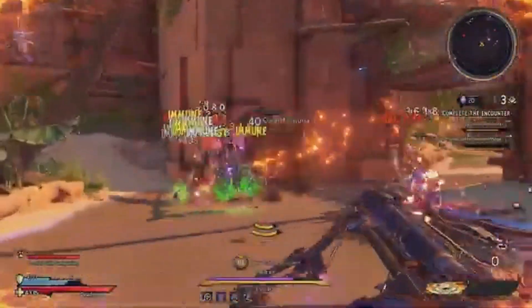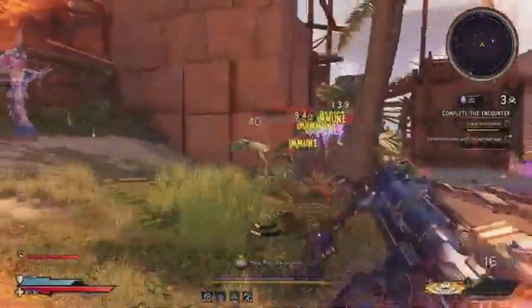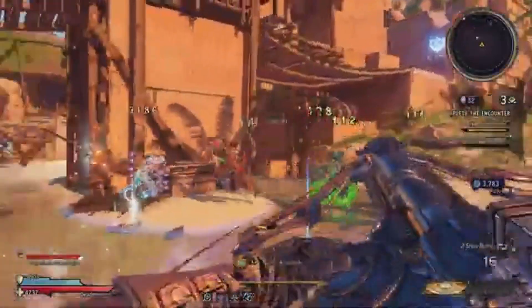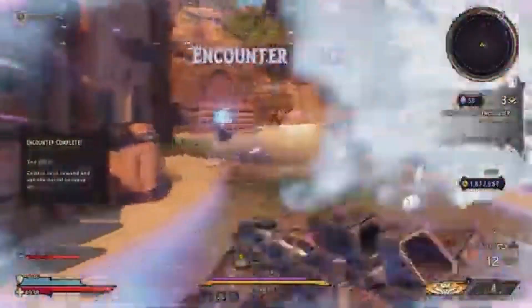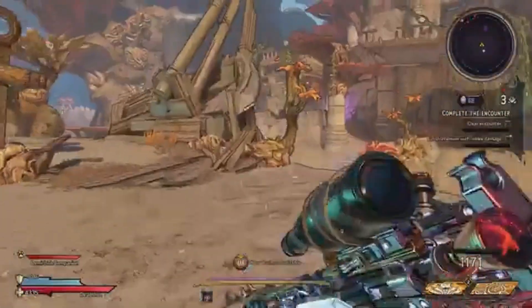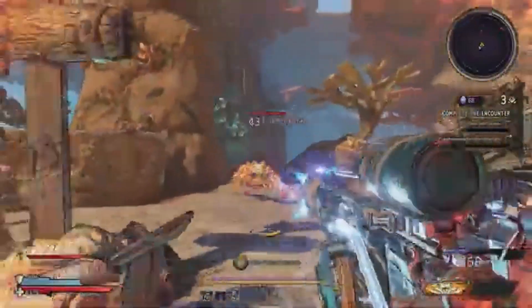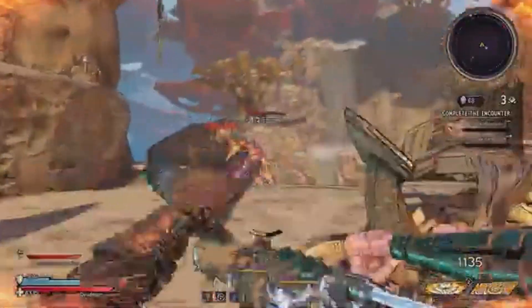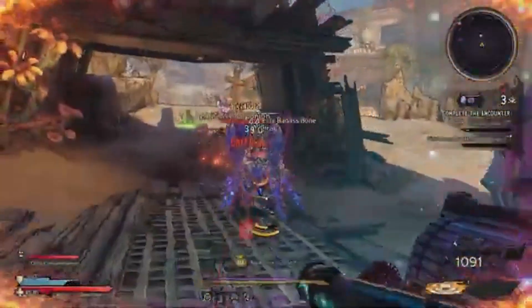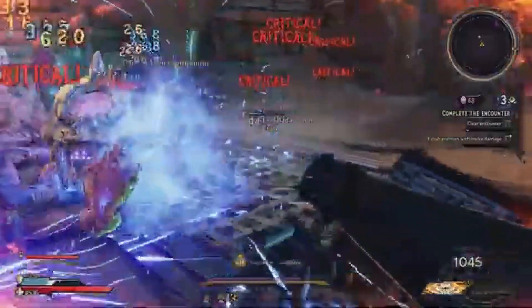I was not really impressed by the Quad Bow. The Thunder Anima was a lot of fun and I really enjoyed using it; however, there's a problem in that it cannot be enchanted right now. I hope they fix that in the future because the Thunder Anima was a gun I was really looking forward to — it chains lightning damage which looks really awesome, but overall it's just underwhelming because of that. I also had some weird issues in co-op where it was not chaining to other enemies — it would hit the first enemy and then stop. I don't know if that was a bug or a latency issue.